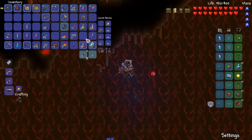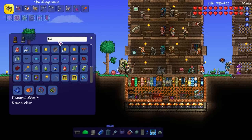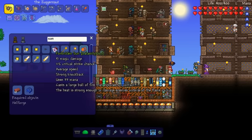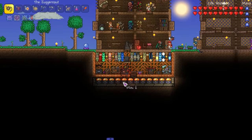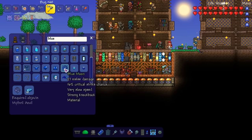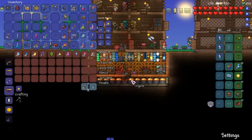There is a recipe — 10 Hellstone and a Blue Moon. Do I have a Blue Moon just chilling around anywhere? Probably not. I think you can make Blue Moons out of Cobalt — yeah, Ball of Hurt and Cobalt, alright, no problem. So we need 10 Cobalt.